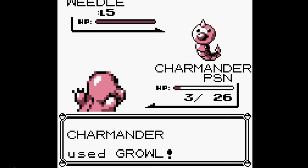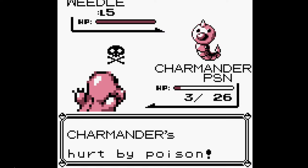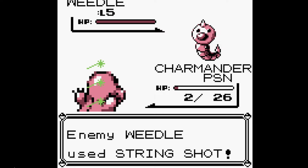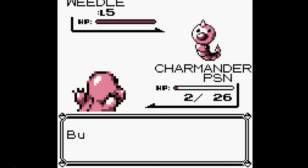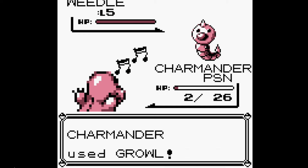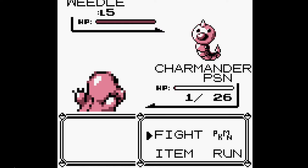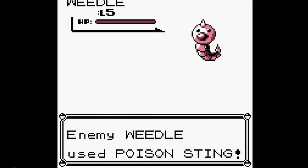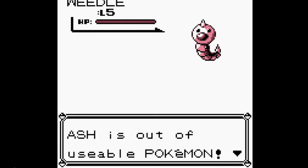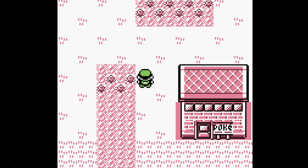So you may be wondering why it was so important to be poisoned first. The reason is because you don't know which wild Pokémon you're going to encounter. Luckily it was a Weedle, but it could have been a Metapod or a Kakuna, and the only move they have is Harden, so they wouldn't be able to make us faint. There you go — Weedle has defeated us and you can see that exclamation mark appearing above the trainer's head. That means the cheat is now activated.